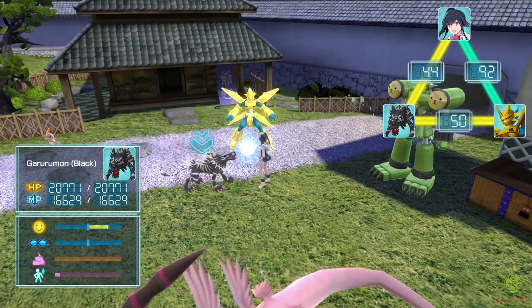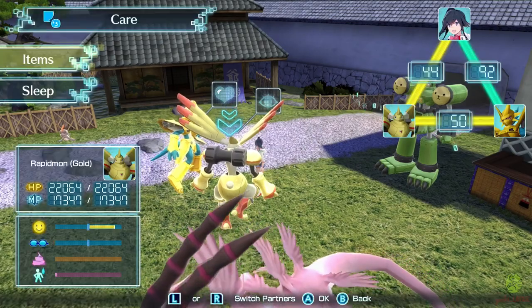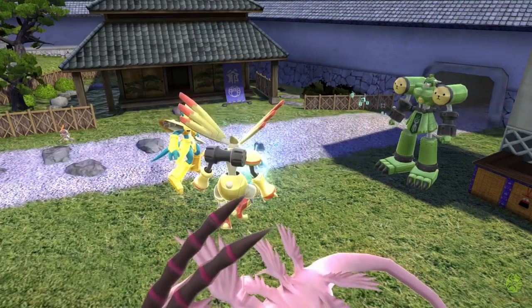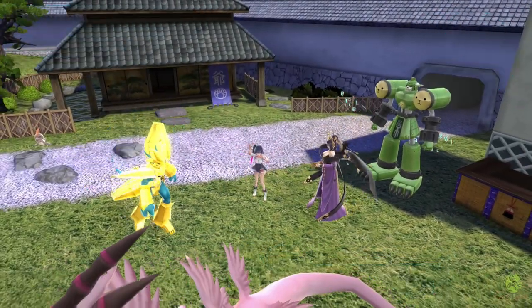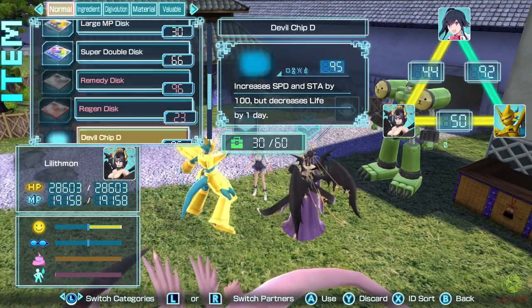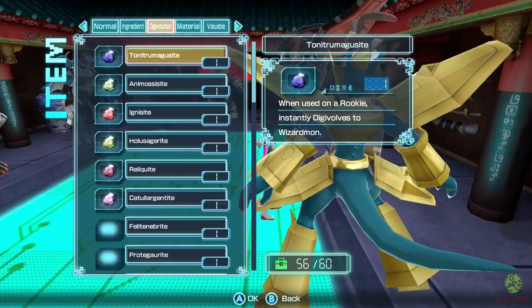Whenever your Digimon get hungry, make sure to feed your stronger Digimon Seraphimon's food so it can live longer. Eventually it will also reach max stats and even the age cap of 99 days, but it will continue to live on as long as you keep applying the life-increasing techniques. Repeating this process will get you pretty far in a decent amount of time, and then it only comes down to finishing the final few missing Digimon. If you just can't get your hands on a required Digivolution core, try to obtain the desired Digimon by raising them correctly and using the Digivolution Dojo's perks as well.